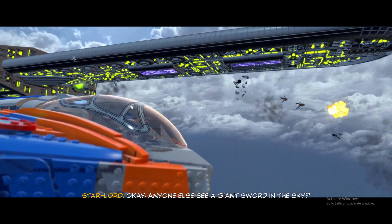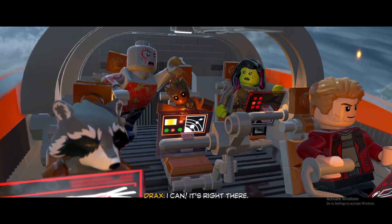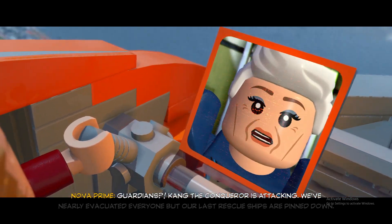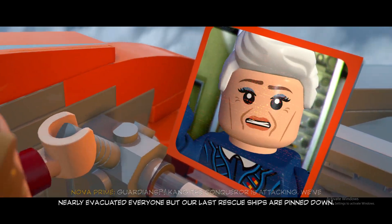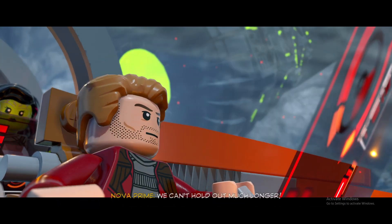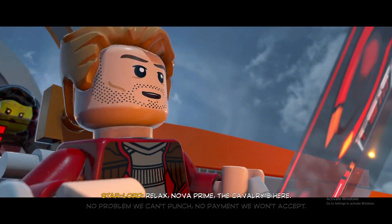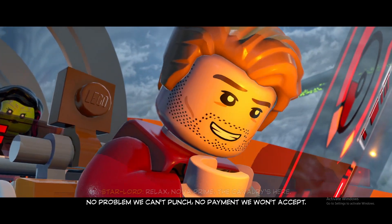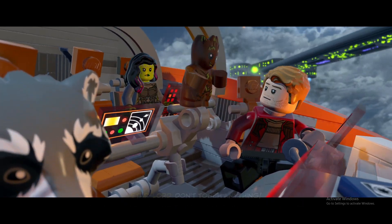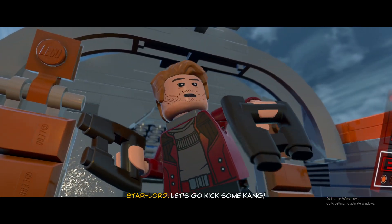Anyone else see a giant sword in the sky? Kang the Conqueror is attacking — we've nearly evacuated everyone but our last rescue ships are pinned down, we can't hold out much longer. Relax, Nova Prime, the cavalry's here. No problem — we won't accept payment. You're on stick group, don't touch anything. Let's go kick some K!